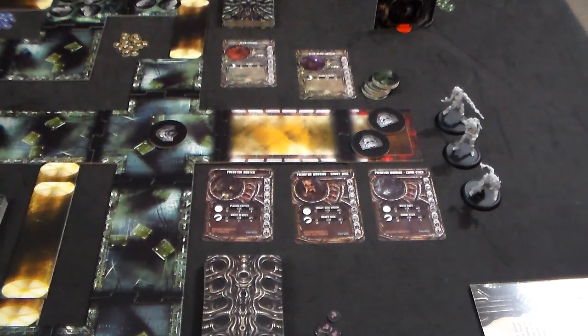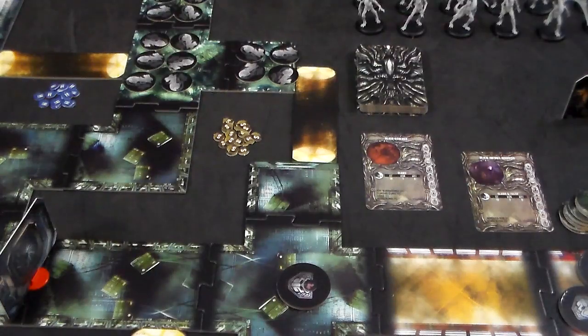Once a model has used all of its actions, the predator player will take an activation token and place it on top of the token. The player will then proceed clockwise, and each player will do this until all of their models are activated. So let's say it's now time for the alien player to go — they can nominate anyone in their models and move them accordingly.